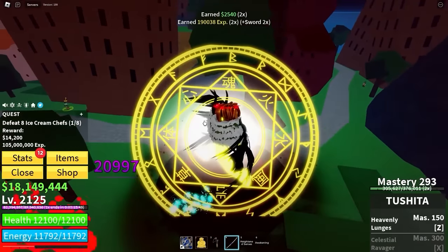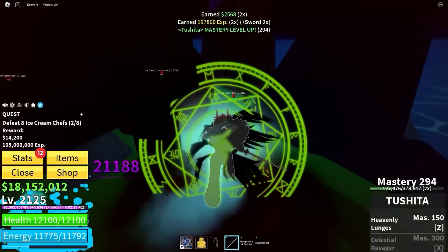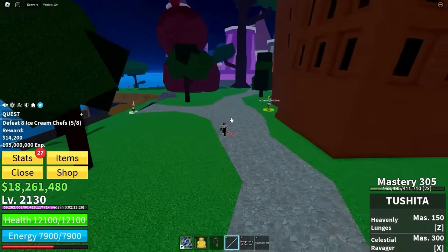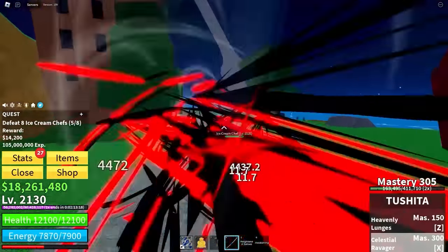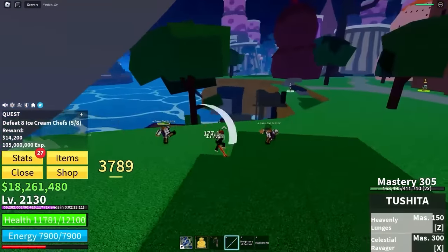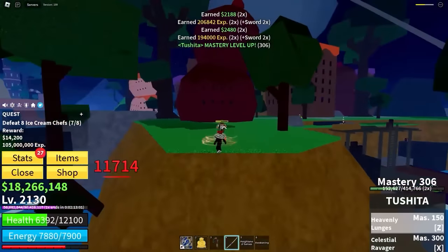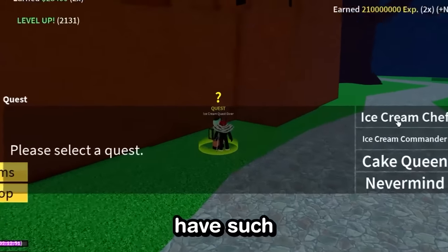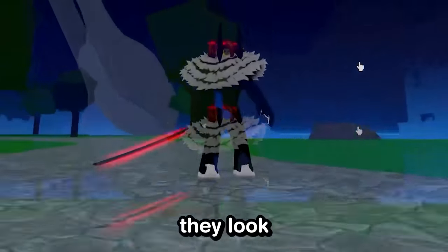Now I just need to grind here for a little bit. We're incredibly close to getting our final move — Celestial Ravager. I just can't wait to see it. This better be worth 300 mastery. Yes, here it is — we've got the move! Celestial Ravager. Ice cream chef, I'm sorry for what I'm about to do to you. Boom — that's clean! Combined with that Heavenly Lunges move, this sword is OP. They both have such good travel moves and damage moves. They look so cool with the demonic aura.